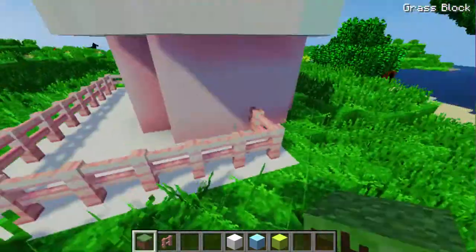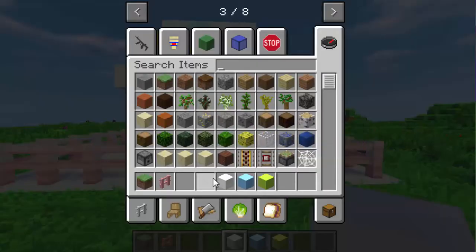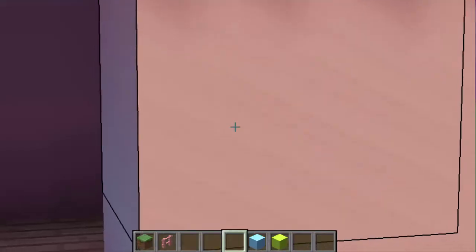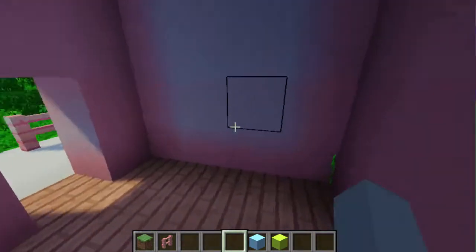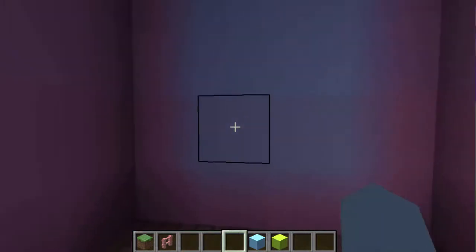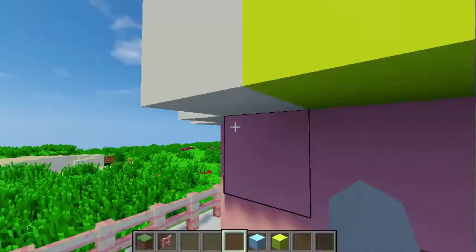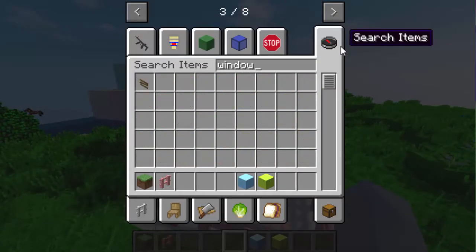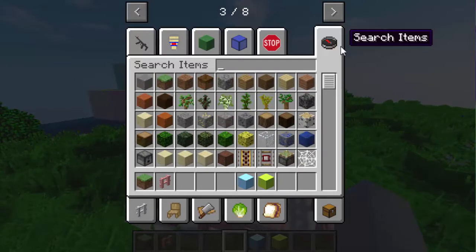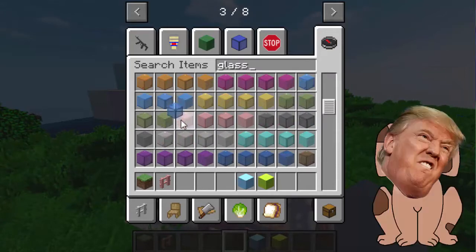That looks pretty cute! Let's make a little opening here — it's so cute. I'm sorry if you have pet peeves about this, but this is not going to be a standard door. Oh my god it looks so cute from the inside! Let's make little doors — right there. Does that look cute from the outside? Let me check.